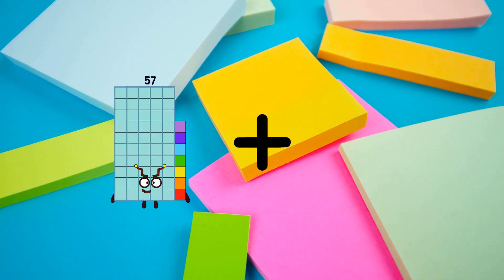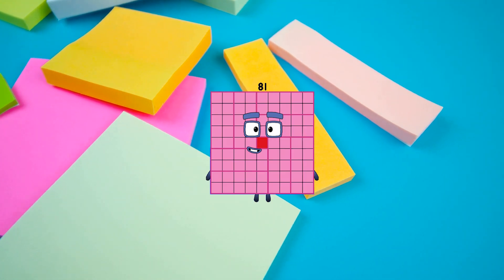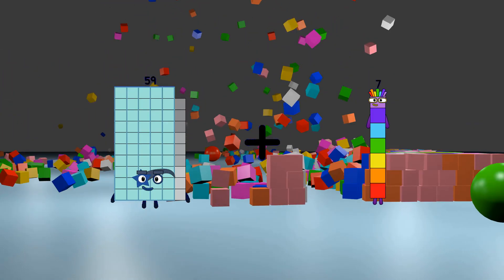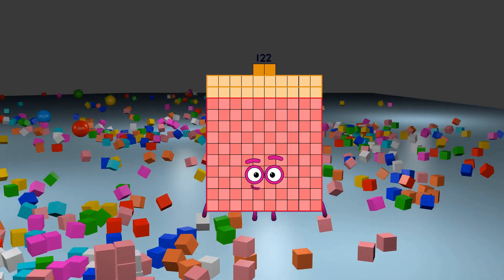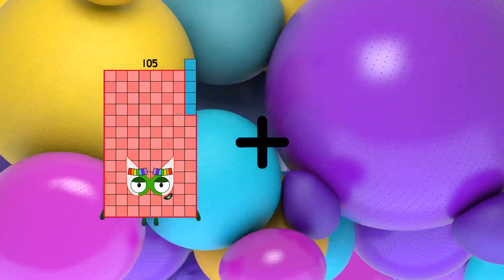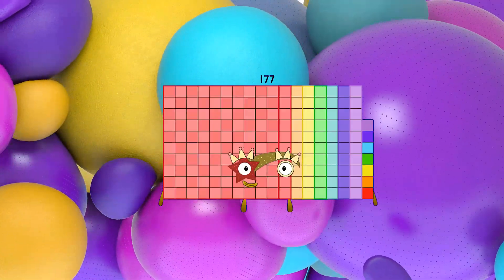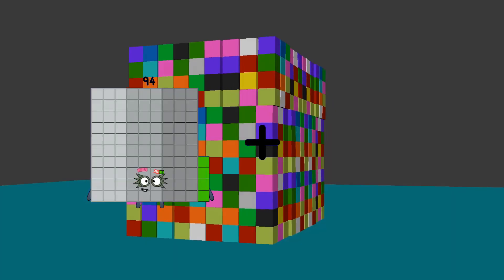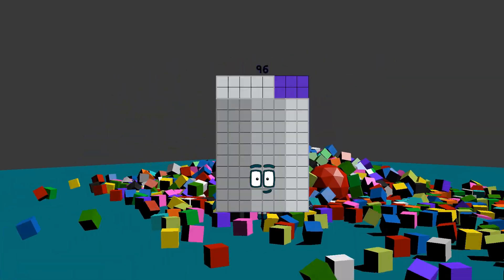57 plus 24 equals 81. 59 plus 63 equals 122. 105 plus 72 equals 177. 94 plus 2 equals 96.